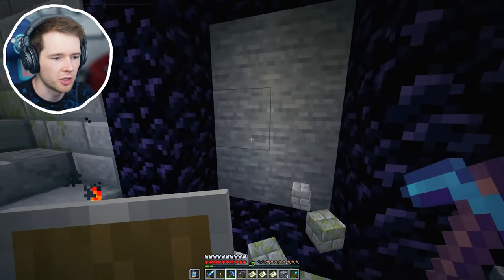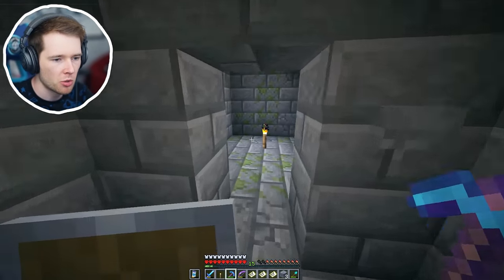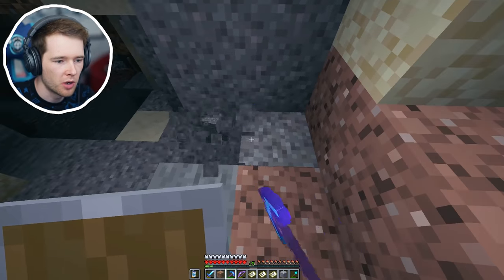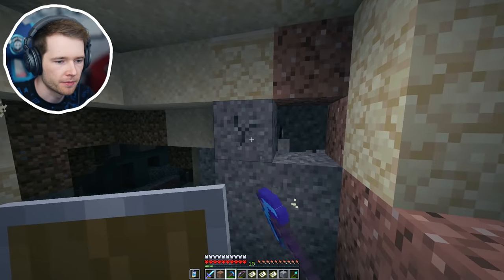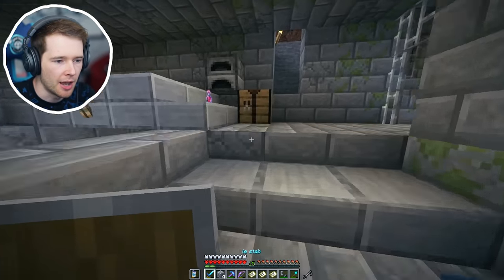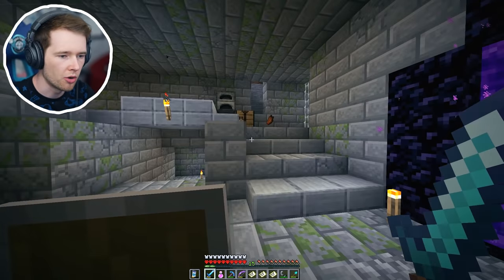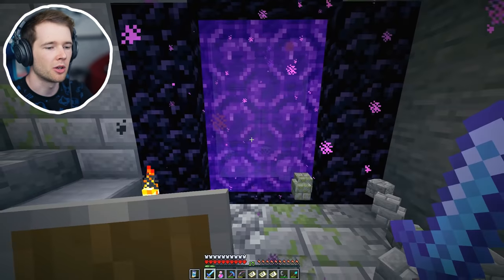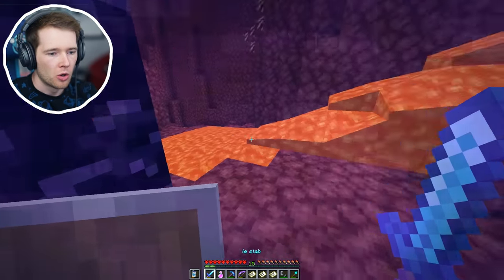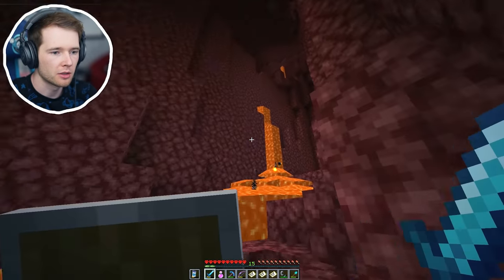We should be able to make the portal here. There we go - let's open it out a little bit just so we don't suffocate. Now all I need to do is light it. I just need one piece of gravel - got it! Let's make flint and steel. Boom - okay, right, let's light this. Now we should easily be able to find where we were before. Just because I went to zero zero before, this should lead us straight home. I'm nervous, I'm actually really nervous. I don't want to spawn somewhere really ridiculous. I've got my flint and steel just in case.